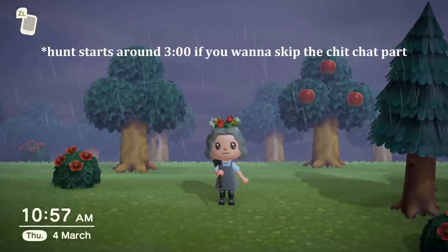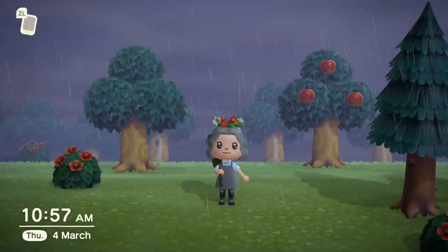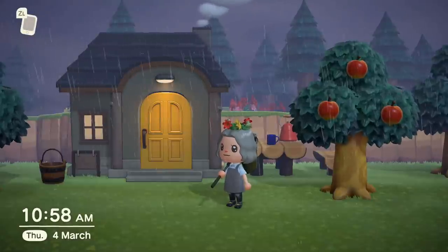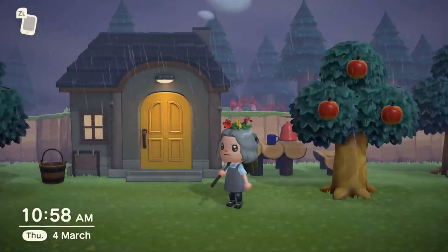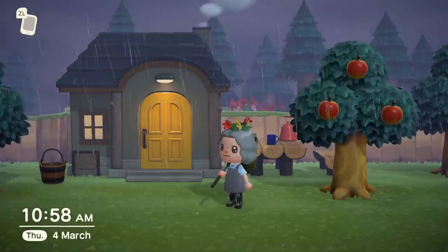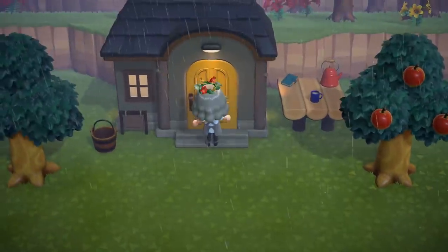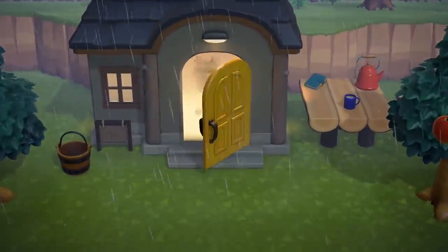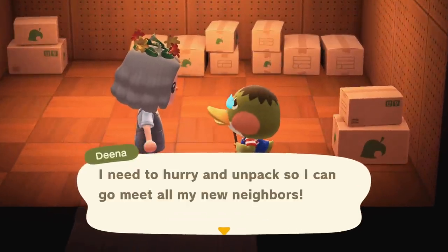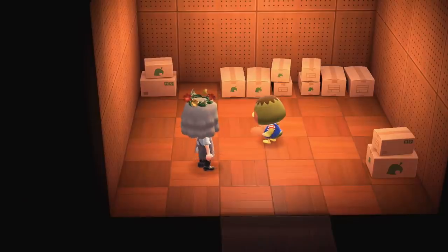Today is a wonderful rainy day here on our southern hemisphere island and there have been some changes happening here. This used to be where Dora lived, but I have some amiibo cards and I want to make use of them. So today officially we have a new resident here on our island — it is Dina. Oh Dina, welcome to our island. She's kind of adorable.